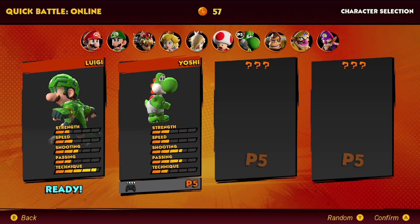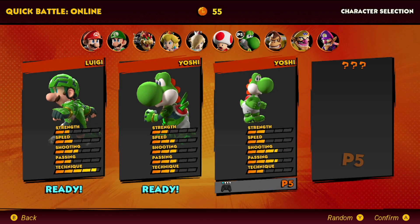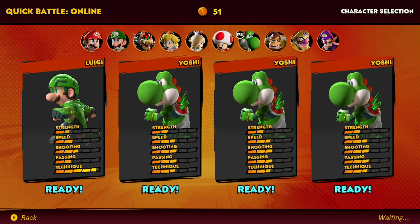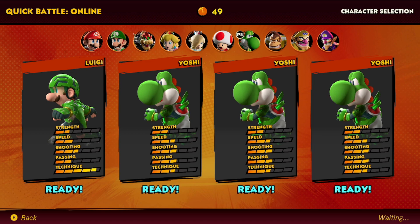I know I said Luigi is not that great as a captain, but this is the way I'm going to test out how Luigi feels, and there's not really a way to put him in any other position. So just like normal, I'm going to load the team with Yoshis and just see how it goes.